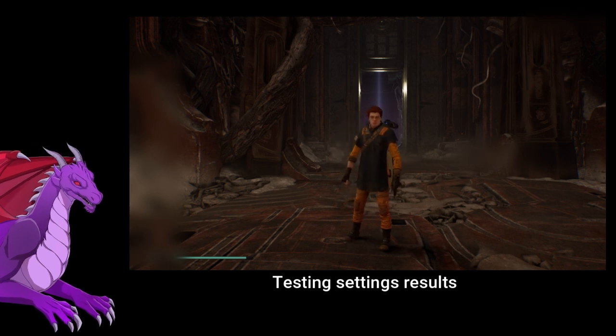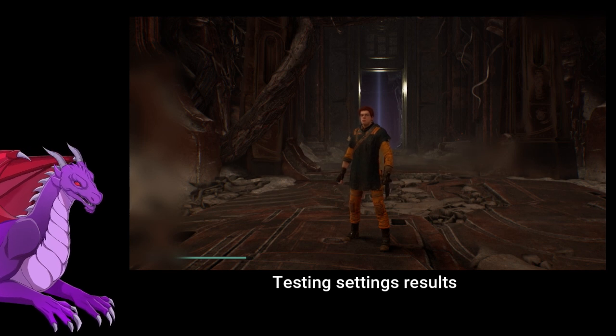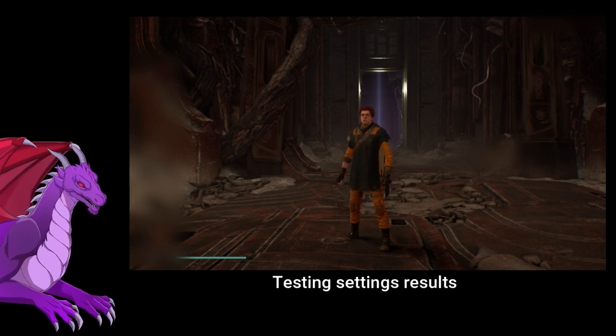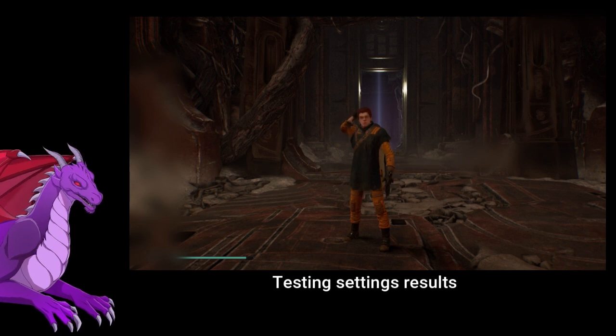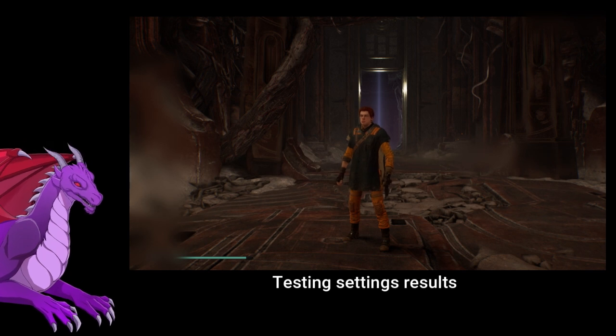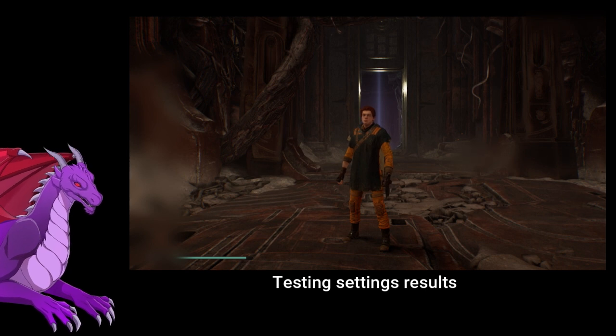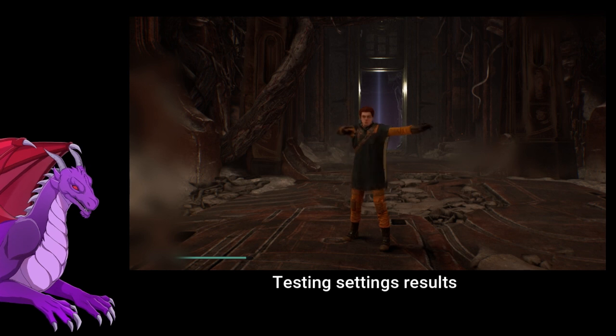So if you're having that issue, check your game settings for the Steam overlay — disable that for the game, and disable your controller input. That should work. If not, go back into the Steam settings I showed you before and make sure those options are clicked off. I hope that helps — just sharing what I found out in case anyone else has this issue.